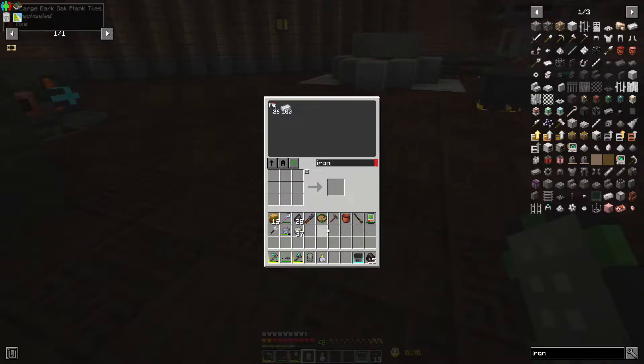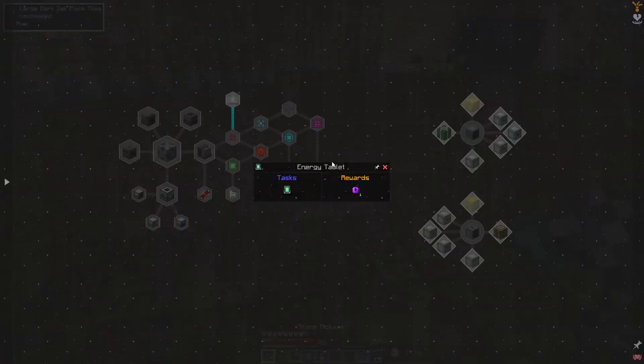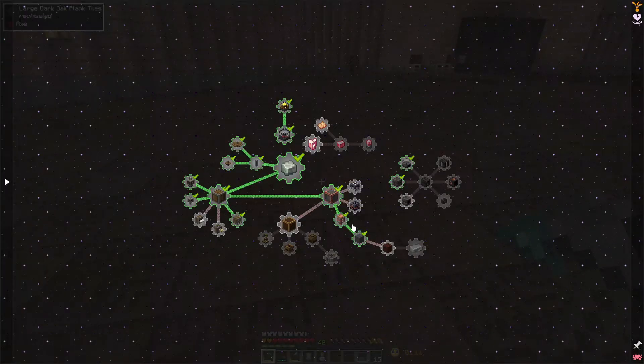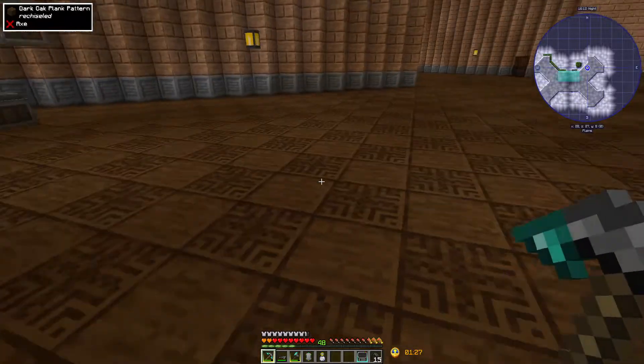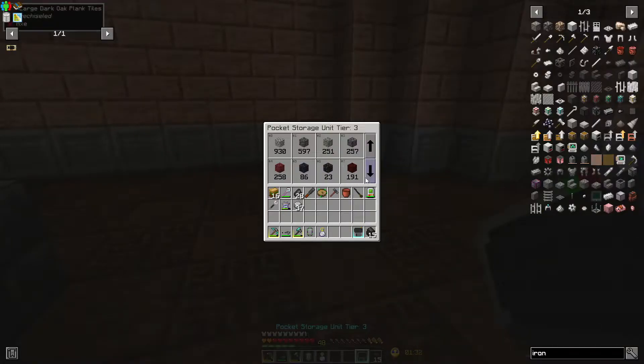Now we get access to this remote crafting, which is actually really nice. We throw this in here, made some more andesite alloy, because today we're going to be looking into getting a little bit further into tech version one. Now that we've got our cold coke, we can start working on blast brick - that's just magma blocks with cold coke and some clay.